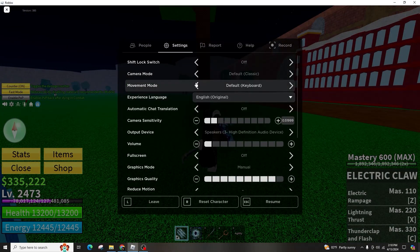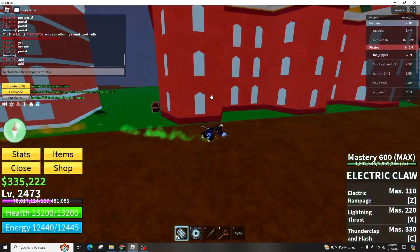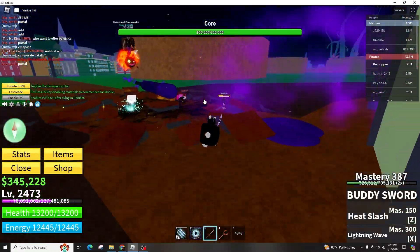Once you select the experience, choose to play and start loading in — the keyboard and mouse will immediately start working. You will see the cursor moving around, enabling you to control the camera with the mouse and move your character with WASD, jump with space, and use other buttons.